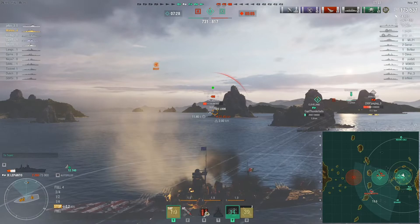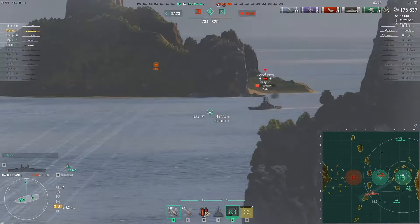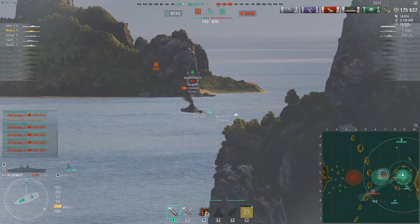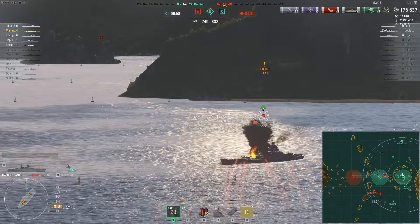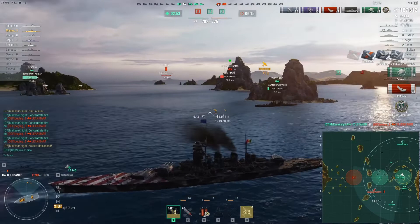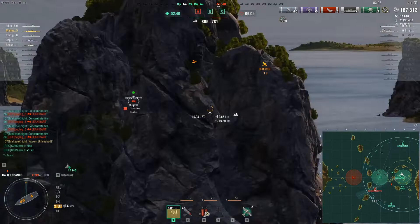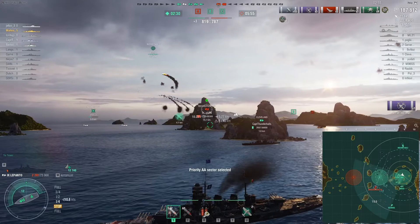I'm just sitting here staying as angled as possible. I consider shooting the Massachusetts since he seemed at a better angle, but he angled in so I switch back to the Yamato. 12k damage - maybe finishable. 6 pens and kill. This SAP is pretty good guys, the damage it can do is really good. We ended up with 187k damage and 5 kills. All I have to do is live - if I walk out and die we lose the game. But the Massachusetts will die guaranteed, so even if I die at this point we still win.